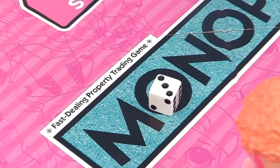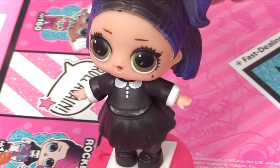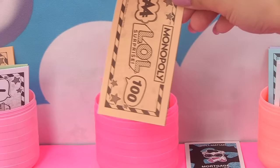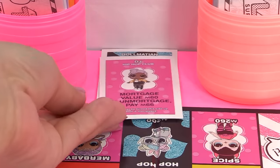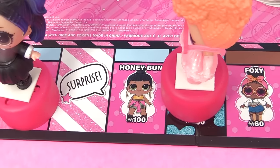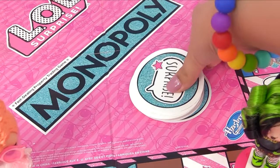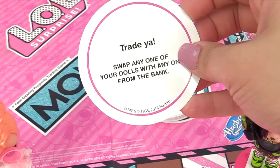Next we roll for Dusk - she landed on three. One, two, three - she landed on DJ. "Yes, I'm gonna buy everything!" DJ costs 120. She has a twenty and a hundred dollar bill. Here's her DJ card from the Hip-Hop Club. So far Dusk is in the lead. For Goodie's roll, she lands on two and hits the surprise spot.